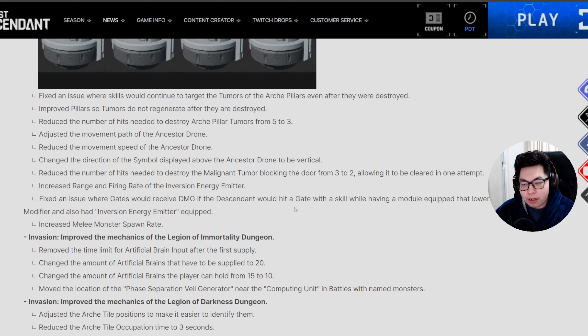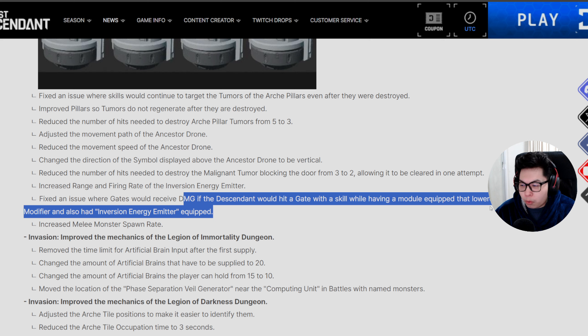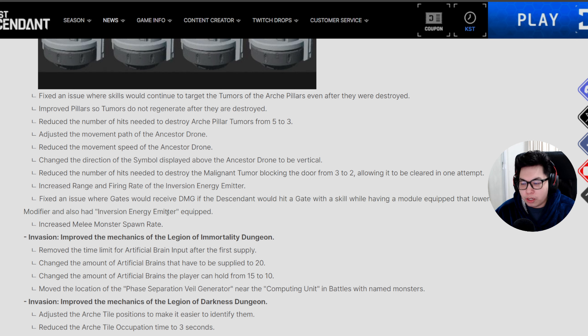The symbols are now displayed above the drone vertically. They've reduced the number of hits needed to destroy the malignant tumor blocking the door from three to two, allowing the door to be cleared in one attempt — so you only have to do the puzzle once for Order of Truth, no more doing the drones twice. They've also increased the range and firing rate of the inversion energy emitter, and fixed an issue where gates would receive damage from certain skill and module combinations.